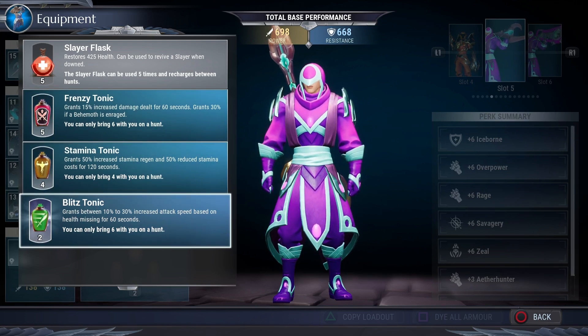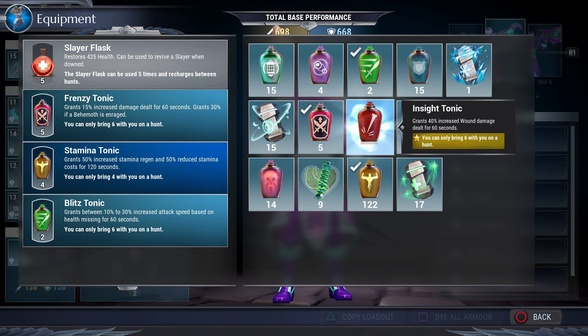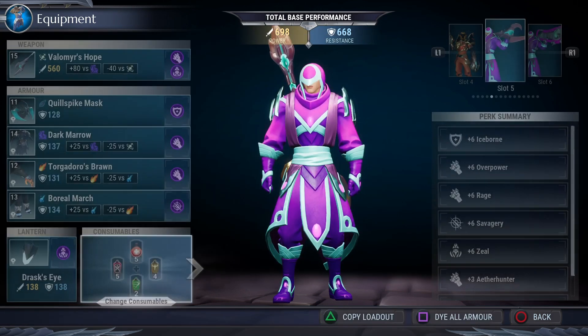For tonics, I really enjoy Frenzy Tonic, Stamina Tonic, and Blitz Tonic while running around in escalation. You can choose what you want — you don't really need the wounding tonic since the escalation amp already gives more wound damage, but if you want wounds as fast as possible you can definitely use that.